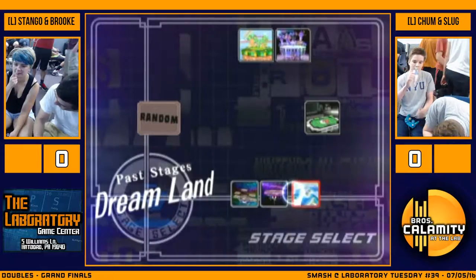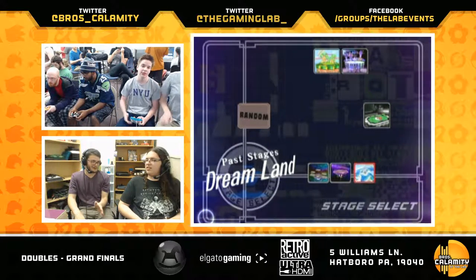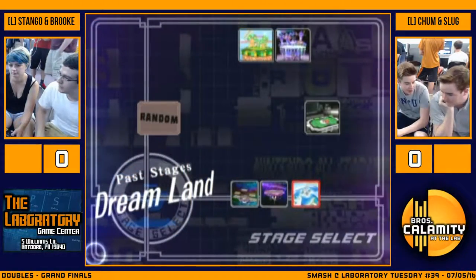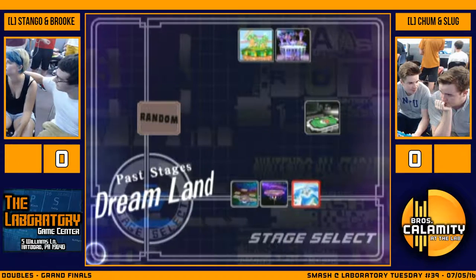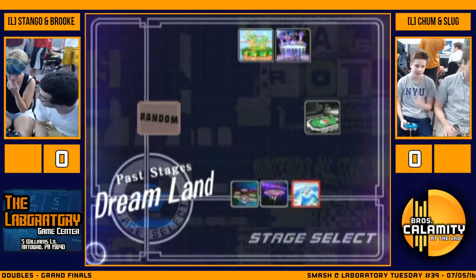Yeah, he definitely did. He was coming down, hit him with a move, then did a super low to the ground up air. And you know, when you hit the button all the way, you get locked out of a tech for 40 frames. Stango just missed his second tech and he got a jab reset rest. Beautiful play. Puff's jab reset is so good because her jab just locks you in.